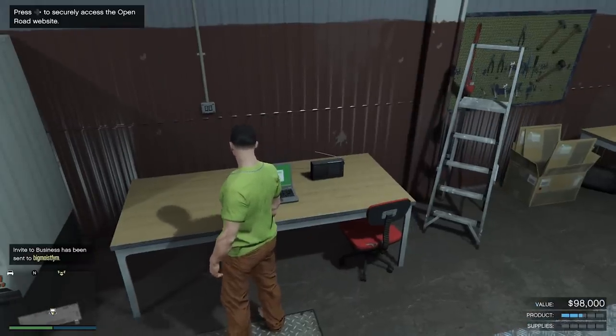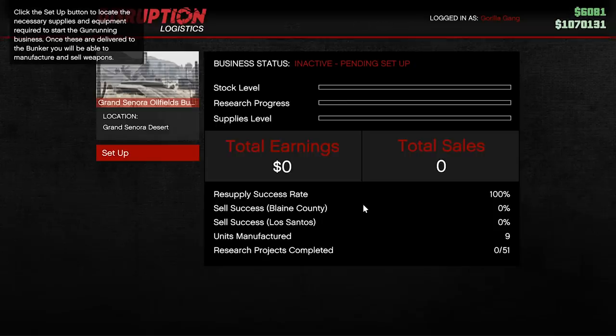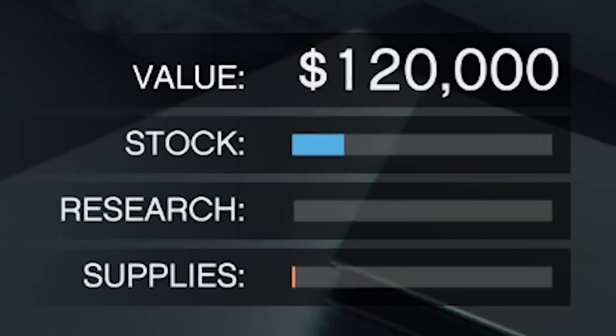Once you get in the bunker, you'll have to do a quick setup mission, but that shouldn't take too long — maybe just a few minutes — and then you can start making some money. Straight away you'll see three bars on the bottom right of your screen: Stock, Research, and Supplies. Stock shows how much stock you have to sell. Research can be conducted by your staff, which can unlock certain weapon upgrades and some armored vehicle upgrades. Supplies are what your staff use to make stock — you basically just have to keep filling that up.